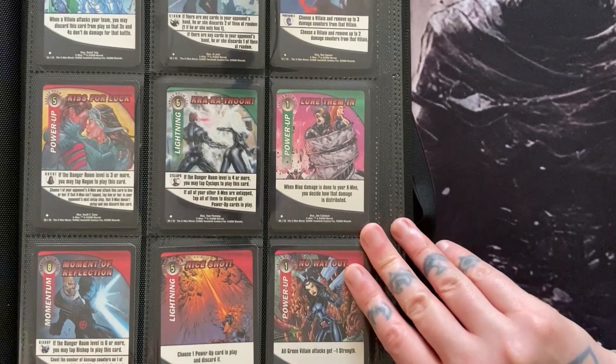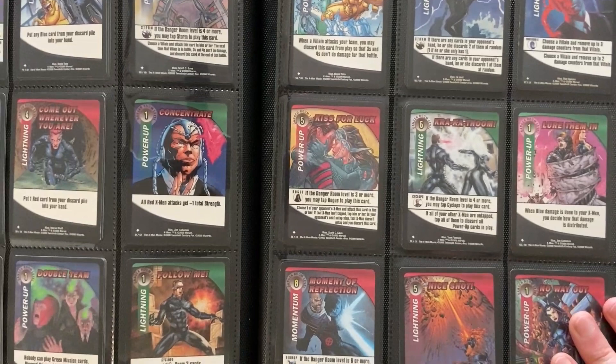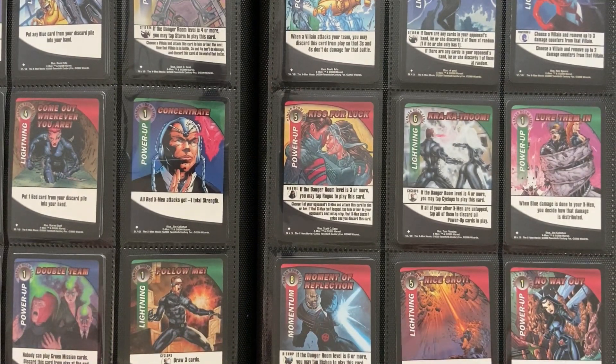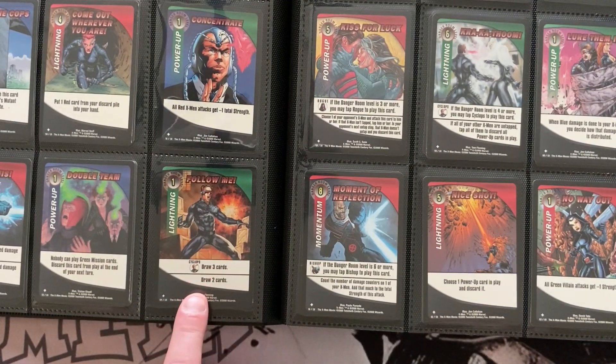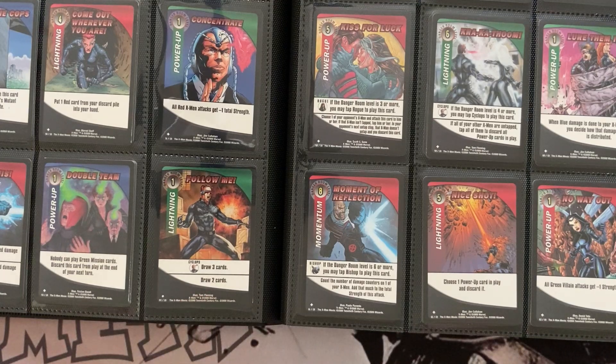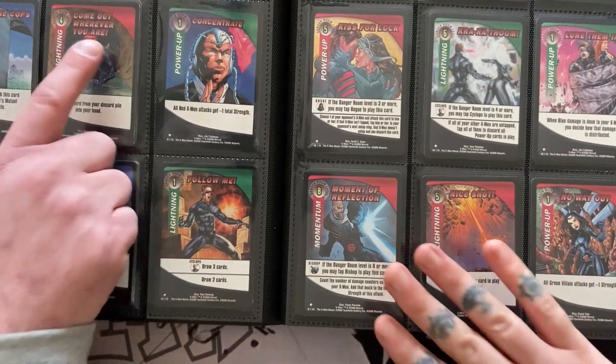I've been loving running the power-ups — you haven't run them as much because you couldn't find any that complemented your team. If you run Cyclops there's an awesome card: draw three cards. In red there seem to be a lot of missions that draw cards as well, and the draw is awesome because you suddenly start pulling out momentum and doing crazy stuff. Drawing in this game is super strong — you draw one at the beginning of your turn.